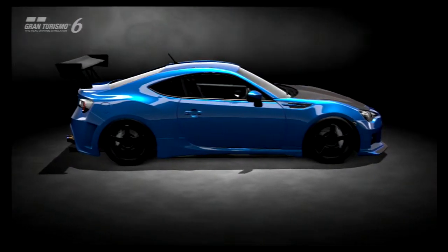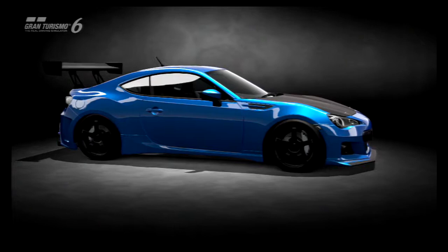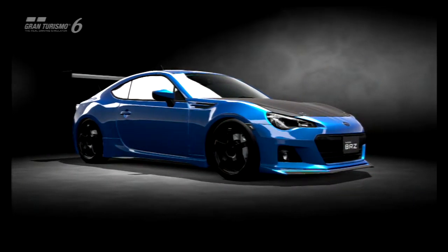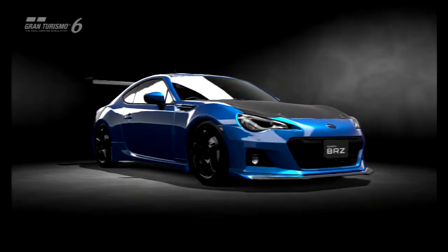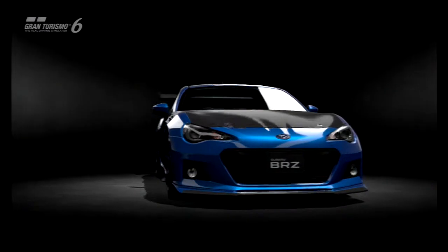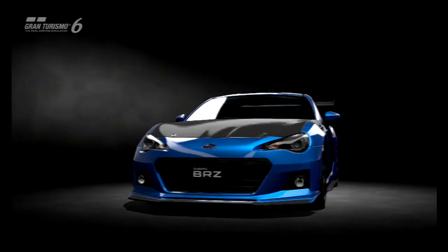So our first car is the Subaru BRZ S. This is a pretty cool car - it has 550pp now, 448 brake horsepower, not too bad but not great, but it only weighs 1138kg so it is quite light. It's also front engine rear wheel drive, so yeah, let's see how it goes on the track.